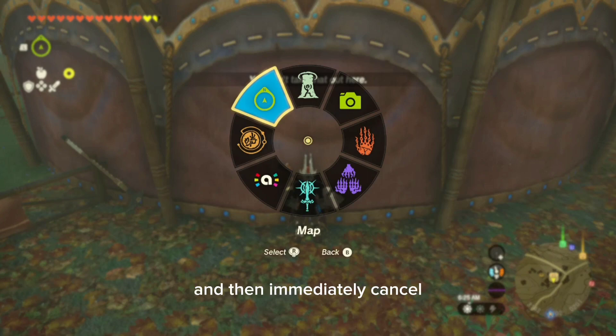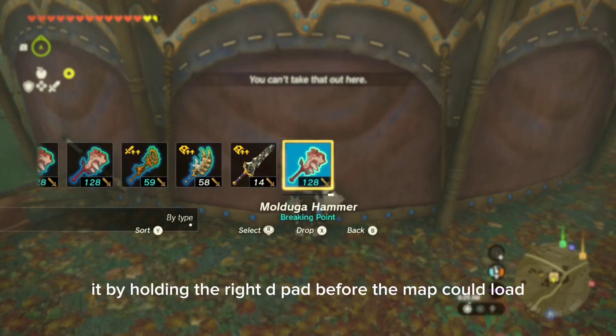Hold L to open up the map and then immediately cancel it by holding the right d-pad before the map could load.